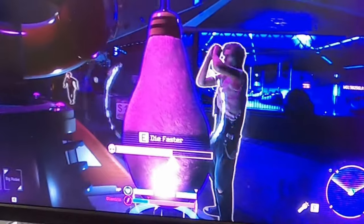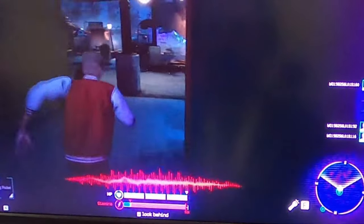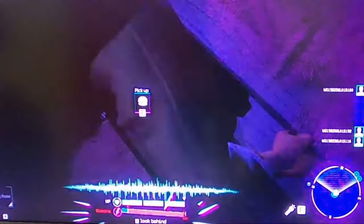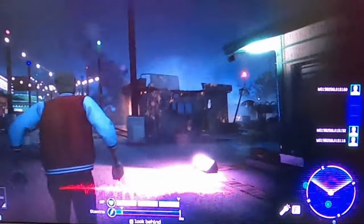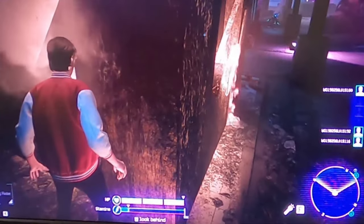You got your HP bar in the middle, and below that the stamina bar, which will turn completely red with kind of an explosion animation when it runs out. I think you have to wait a couple of seconds before you can start sprinting again and before it starts regenerating — like when you completely deplete your stamina. Or it's just an animation and it does nothing — who knows? Let me know if you know anything about that mechanic.